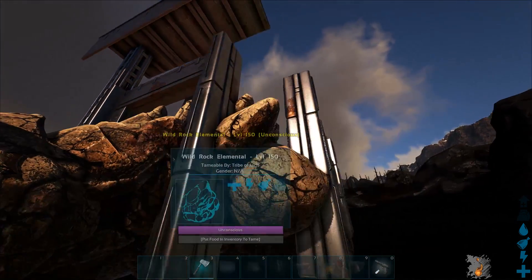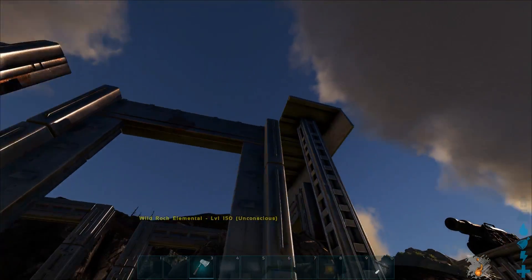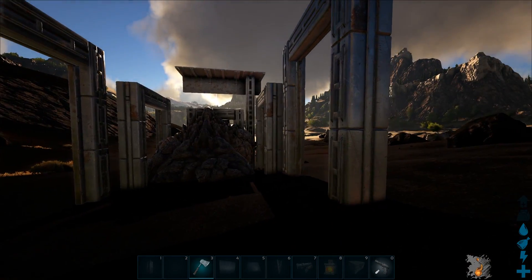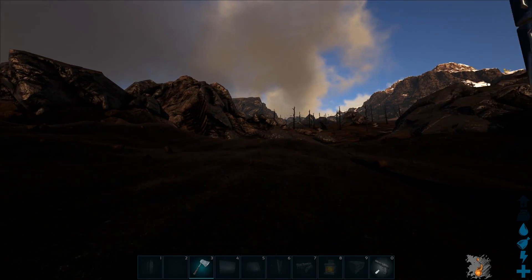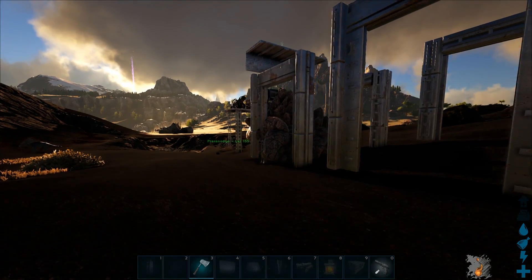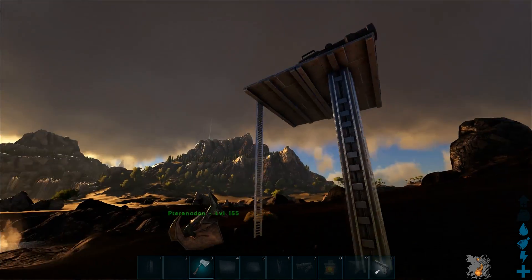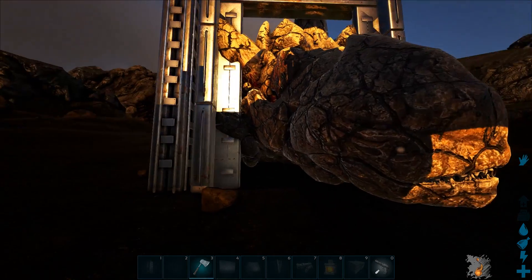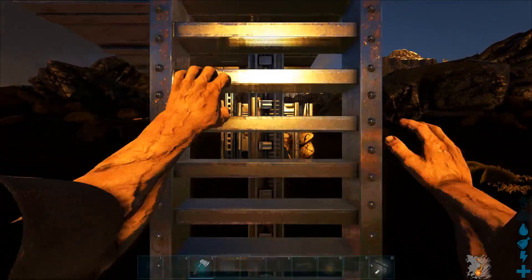Now you just have to put some kibble in him and tame him. You're far enough away that his swipe won't hit you, and the wall at the top blocks all his boulders. At that point you could throw down some spiked walls if you wanted around the outside — in fact if this were a permanent one I'd probably place metal spiked walls running all around here. If this is a temporary trap, I wouldn't even bother, because it's not necessarily needed with a rock elemental. Anyway, that's how you do it guys.